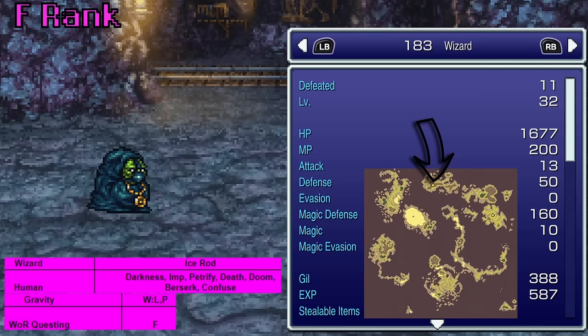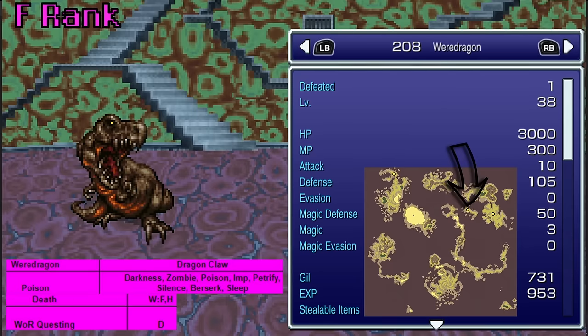Wizard can be found in the Narshe Cave and will teach Gravity. The Waredragon, found in Dreamscape, teaches Death. That's it. Just cool.